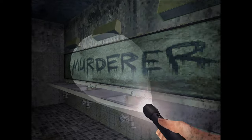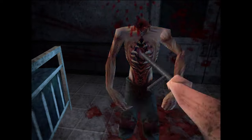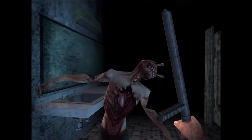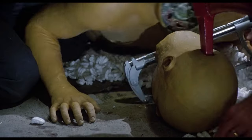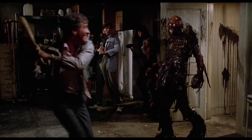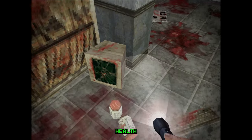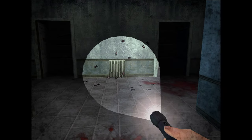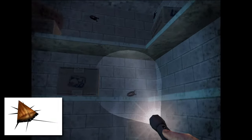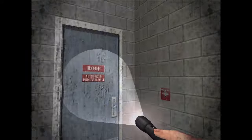A bathroom with 'murderer' written on the mirror — spooky, but I've seen worse public restrooms. A guy just laying on the floor — oh yeah, I'm sure he totally won't get up. He's still attacking me while decapitated! Which brings up a good point: even a headshot doesn't kill these guys, so whatever's keeping them alive is supernatural. The silver lining is I now know never to trust dead bodies on the ground. I'm actually kind of enjoying the mood right now — the game's quiet, not a lot of enemies, exploring is kind of fun. Exploration so far is pretty solid, even if combat is a bit lackluster.